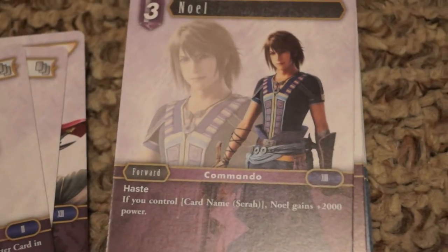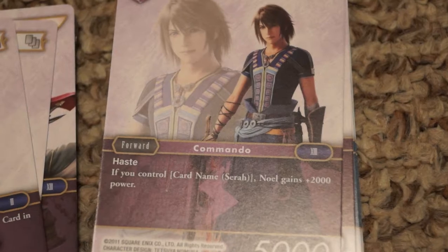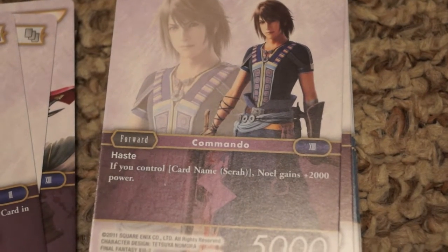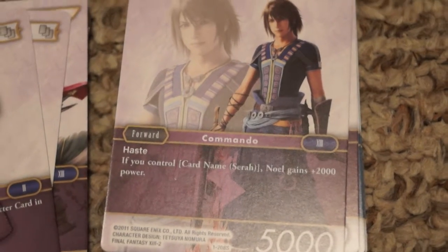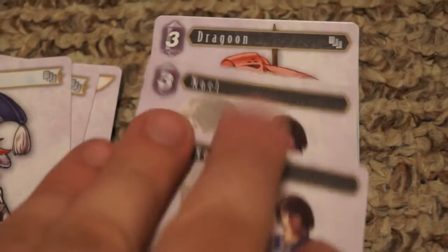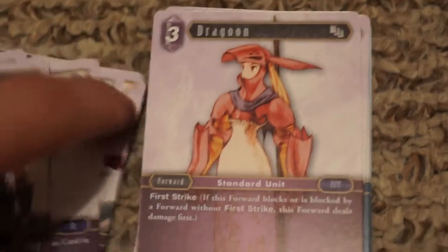Noel — however you want to pronounce it — is a forward with haste, and if you have Sarah in play, who's also in the deck, he gets 2,000 additional power. So if you can get him out alongside Sarah, he's at 7,000 power and can swing right away. You get three copies.